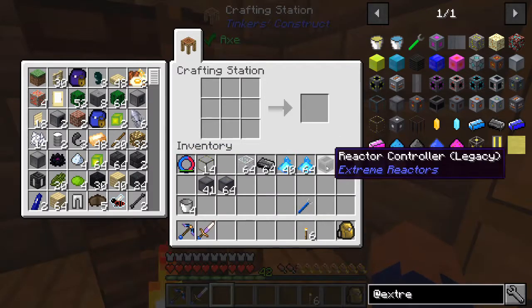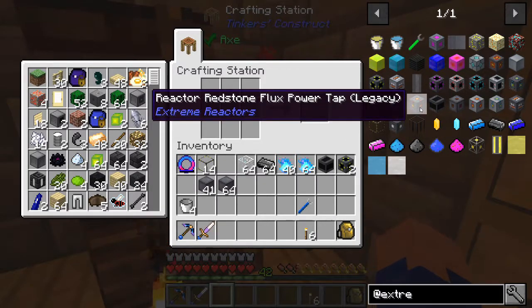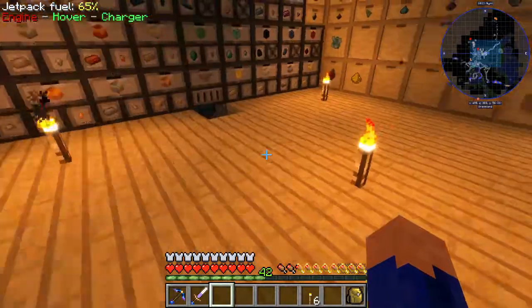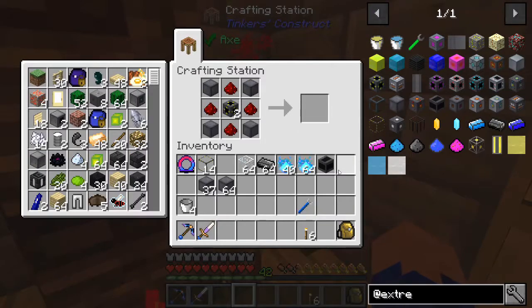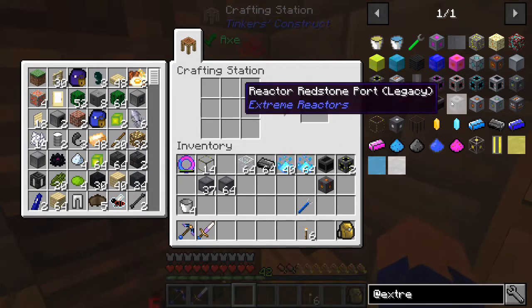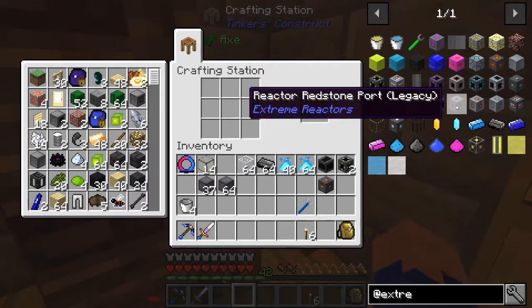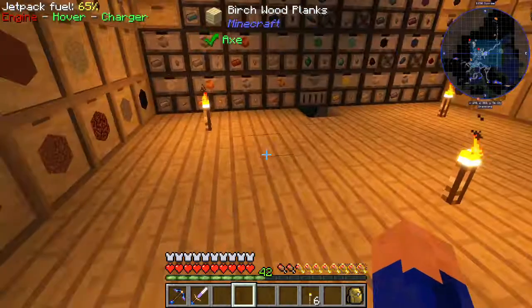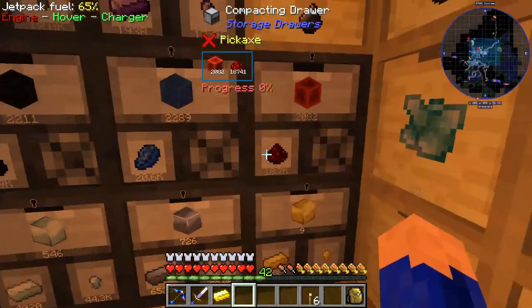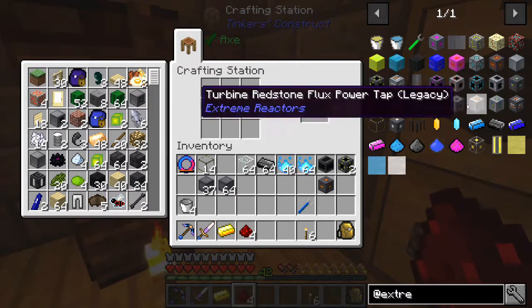It wanted to give me more than just the control block. Once we have those two, we're going to need the power tap — and that one requires just a little bit of redstone. There we go, we now have our redstone for this. There are other points where we can control the reactor with redstone, which is always a good idea because we don't want our reactor running all the time — it consumes just way too much power. So we'll need some more redstone and a piece of gold. We're going to see about using it with a level emitter of some sort.